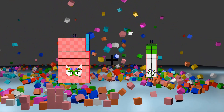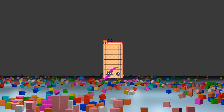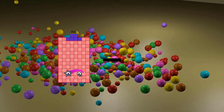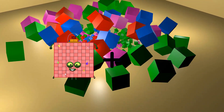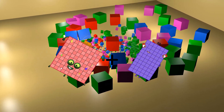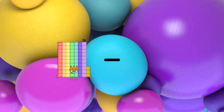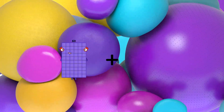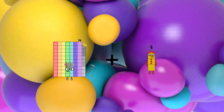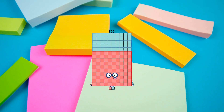105 plus 107 equals 212. 106 minus 100 equals 6. 102 plus 160 equals 162. 73 minus 17 equals 56. 79 plus 71 equals 150.